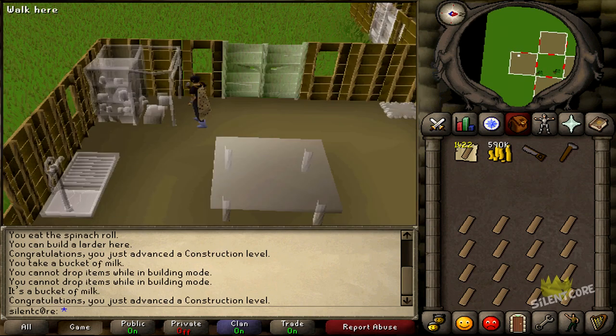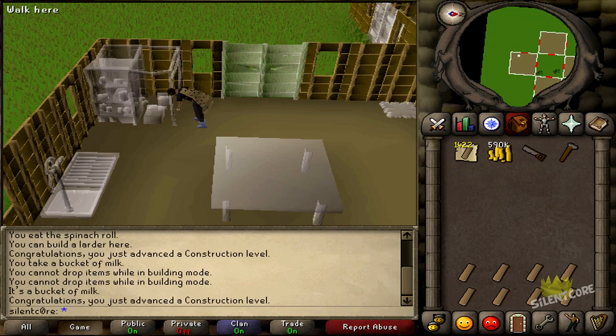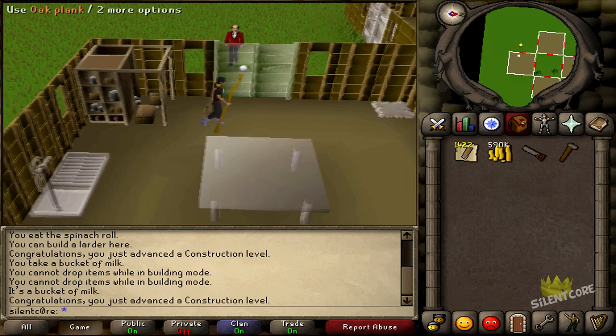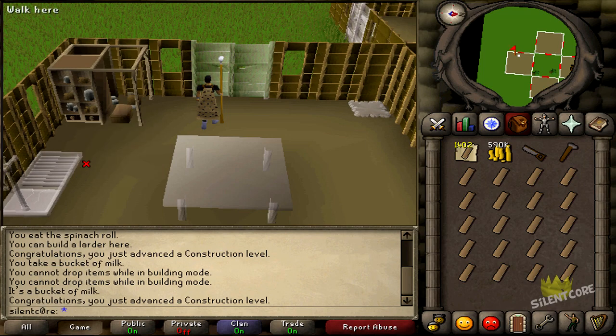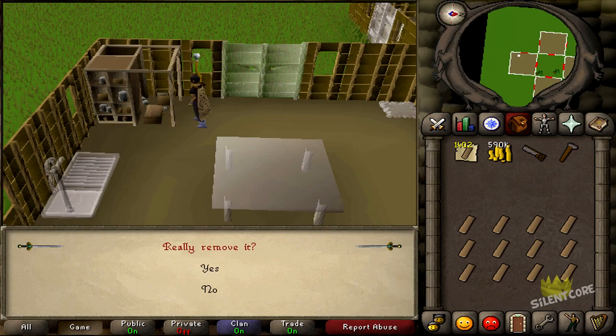I've never been on the front page of a skill before. The highest rank I've ever been was ranked 38 in Hunter, but that took so much hunting - like 50 million XP in Hunter to get that. And just the fact that I could get 78 construction and be on the front page seems too good to be true, but at the same time it just seems like a massive waste of money. Do you guys think I should wait until money's not worth so much before training it, or put my money into other stuff? Let me know and I'll see you tomorrow with a construction guide. Bye.